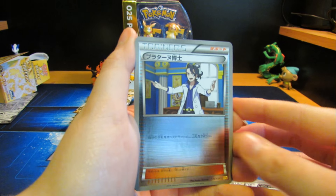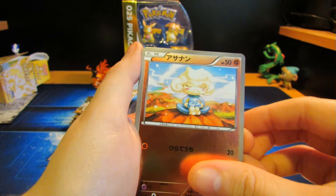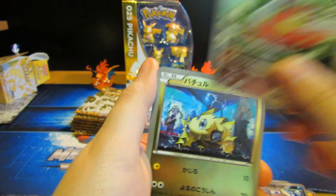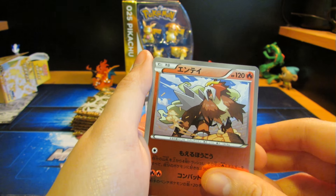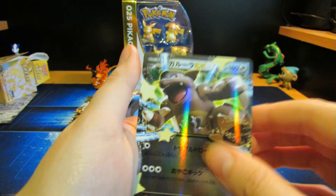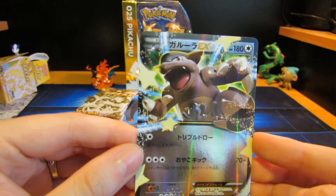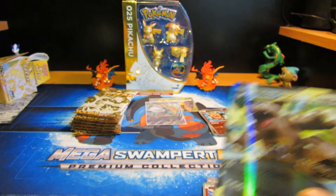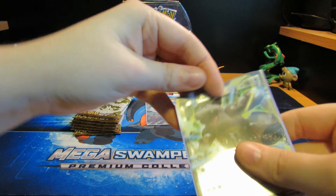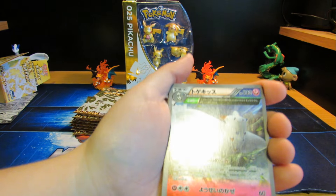Alright, we've got Professor Sycamore, Water Energy — these look so cool — Meditite, Remoraid, Medicham, Joltik. I know this one because this is my favorite — Entei, one of my favorites. Heatran, Togekiss, and Kangaskhan EX. Honestly, I think this looks really cool — this may look better in this form than the original. A little less shiny in the matte sleeve. The ancient traits look really cool too, though. So hard to show on camera.